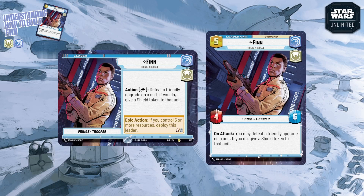Finn is a rare leader for the set. He's thematically about protecting his units. While in the leader zone before deploying, he has an action ability: you tap him and defeat a friendly upgrade on a unit — and if you do, you give a shield to that unit. Friendly means cards you control, so if your opponent puts an upgrade on your card, it's still their upgrade — you can't sacrifice it. It has to be one you control.